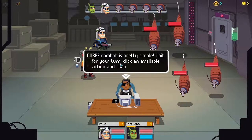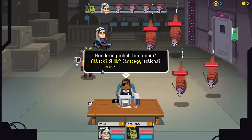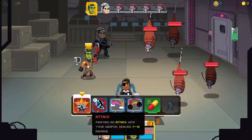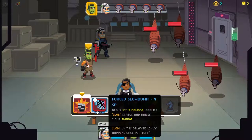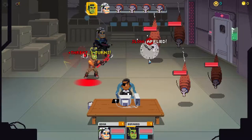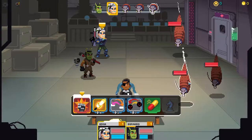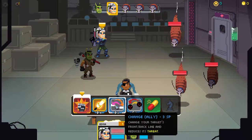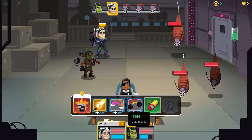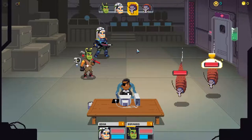DERPS combat is simple: wait for your turn, click an available action, choose your target. It's Bernard's go - I use Forced Slowdown which deals 12-15 damage, applies slow status and raises threat. One mothtoid killed immediately. Now it's Edna's go - she can deal 26-31 damage. The tutorial explains kinetic shields: as long as they're up, HP won't be affected by most attacks. Bernard's shields are at 11 out of 15, and he's got SP 7 out of 11. Shields partially regenerate every turn.